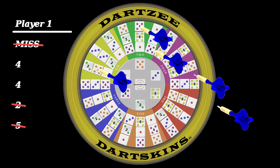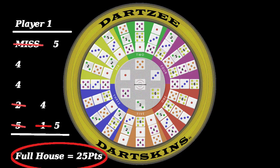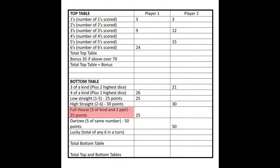Once again, the player has the option to remove any of the second thrown darts that are not suited for their hand. The player then has their third and final throw with their remaining darts to set a final hand. Once completed, a column is to be chosen to log a score as per the scorecard table. A player may not require all three turns to achieve their hand and can stop their turn at any time.